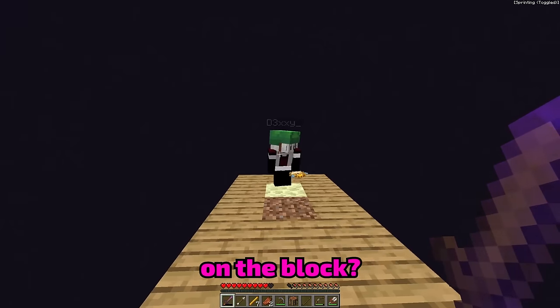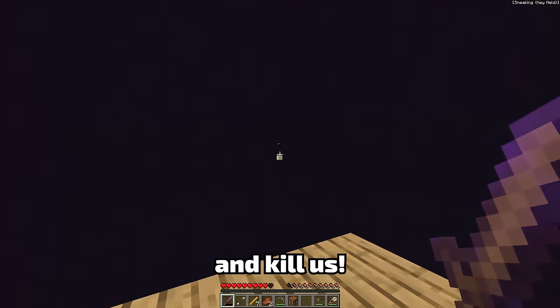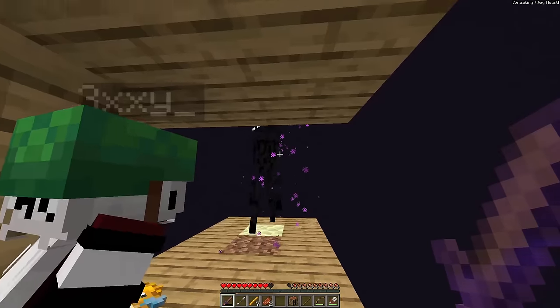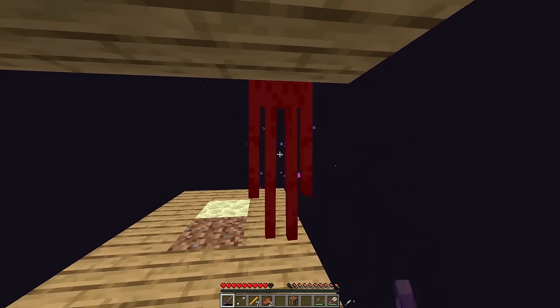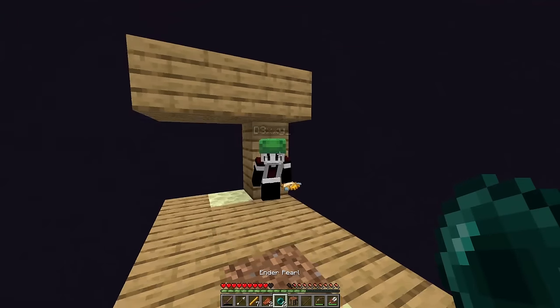Is that an enemy on the block? It is, and I aggroed it! It's gonna teleport here and kill us! Let's pick up these blocks — I have an idea! Get under the platform quickly! He's right here! It's good though because he can't hit us. All I gotta do is strike it down with my sword, and hopefully it'll give us some enderpearls! Come on, just die already! Yes! Perfect — I got two, because I have looting on my sword!